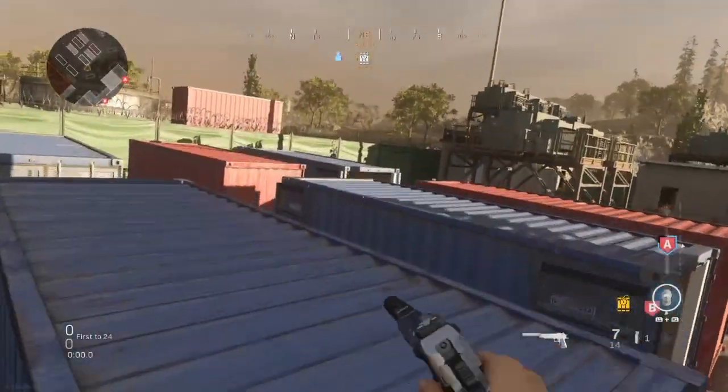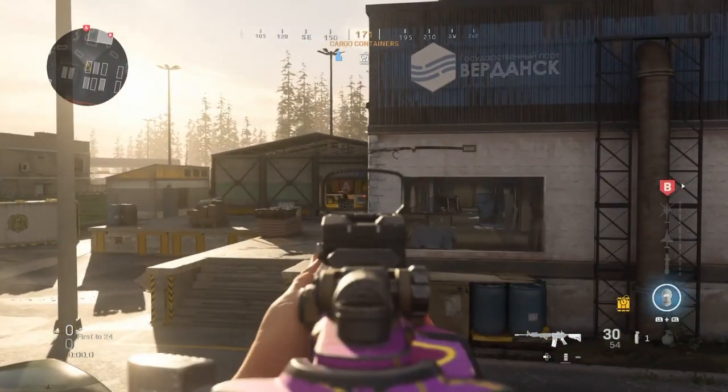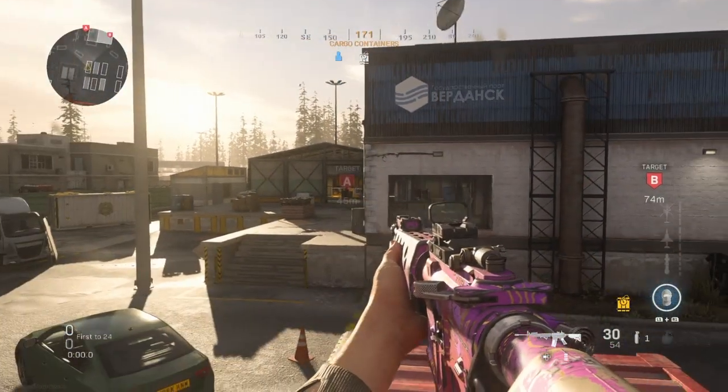Another wee tip guys, off the start of the round, if you want a kill and you've got a sniper, jump up on that car instead of doing the blue barrel I just showed you, just so there's less chance of you getting killed and you see the whole left side of A.